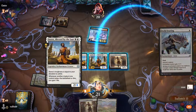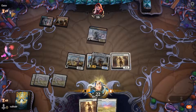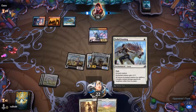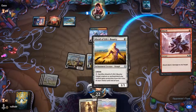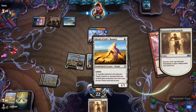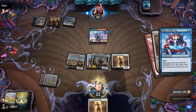We're going to enchant him — he's pretty big now. He doesn't die to burn; it's very difficult for him to die to burn. They're going to try anyway — oh no, they're burning this guy! He doesn't want to die. Looks like they're going to race us.